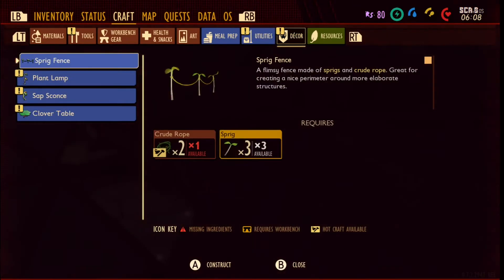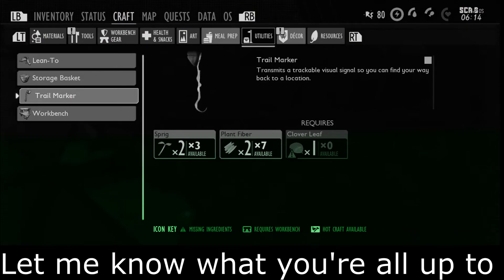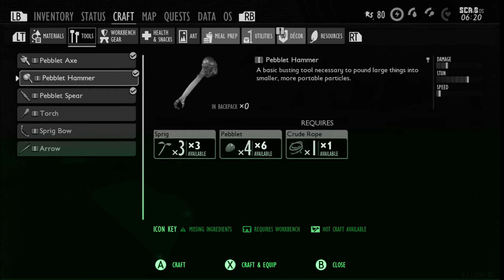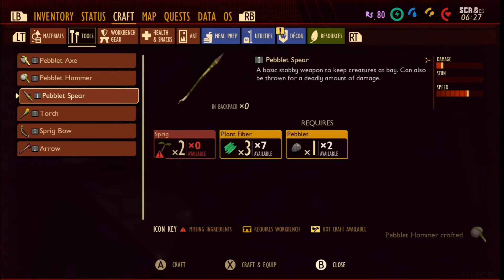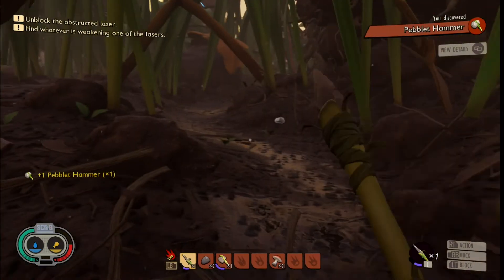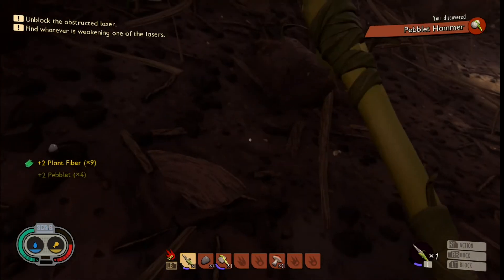Let me see what else I can make. I'll make one — boom! What's my next mission? Unblock the obstructed laser — okay, we probably need the hammer for that which I just got. I need to find whatever is weakening one of the lasers. Let me get more of these. I can throw these rocks around. Oh yeah, I don't like those flying things.